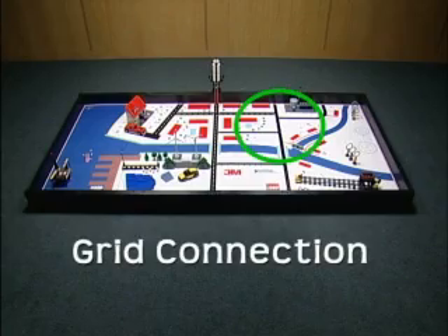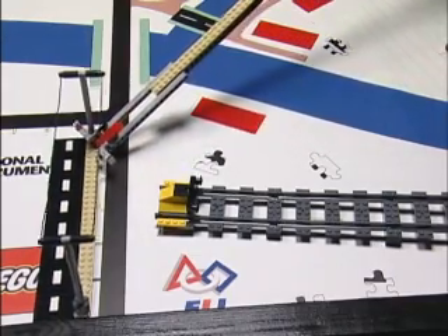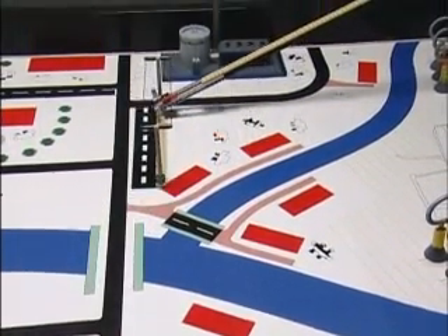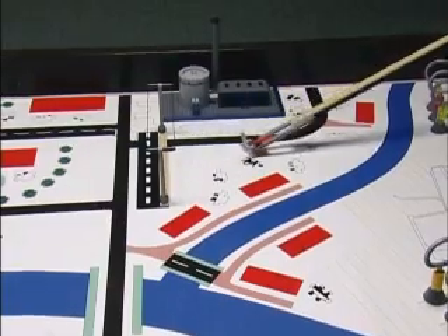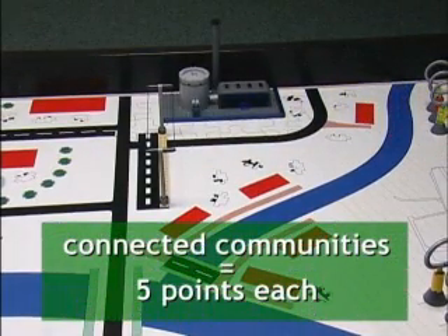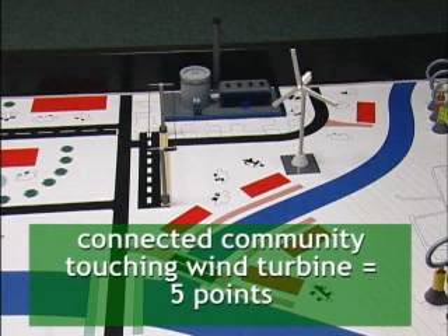Grid connection mission: place the power lines so they are touching the white of the power plant's property and the white of the surrounding communities. The power lines must be upright. Communities connected to the power plant's property in this way are worth 5 points each. Each connected community that is in turn touching a scoring hydro dam or scoring wind turbine is worth an added 5 points.